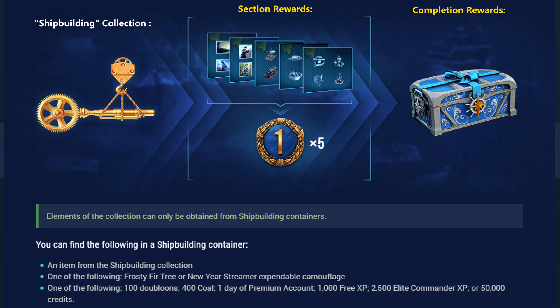The Shipbuilding collection is one of the more difficult to complete. It has 20 items, and the duplicate exchange rate is four to one. There's only one item per crate, and crates cost 1,000 coal in the armory. The rewards from each container are higher than most normal collection containers. There are five stages, each giving 24 hours of premium, and the final reward is a big Santa container.